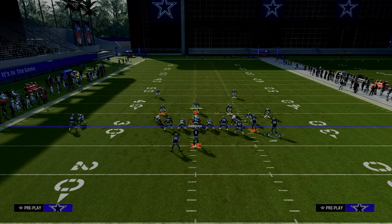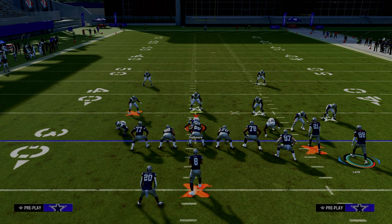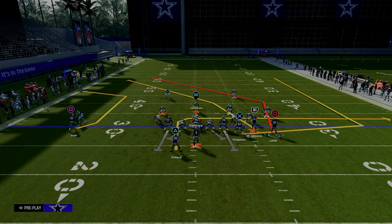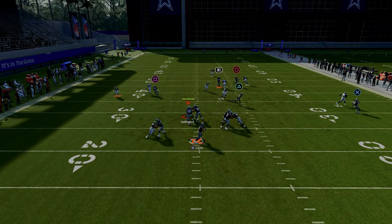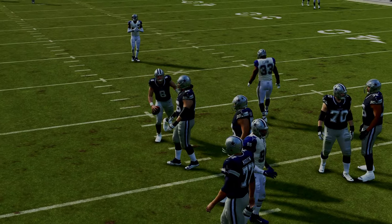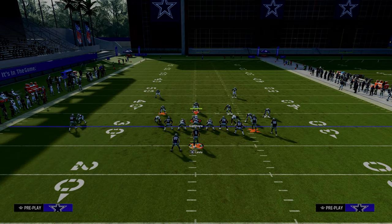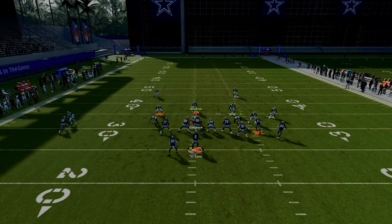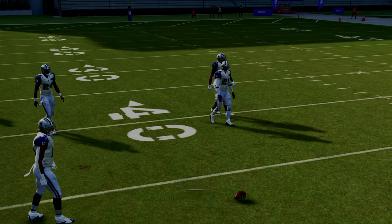One of the most popular adjustments people like to do against gun bunch is typically they're going to put the guy on the left side into an outside third, put this guy on a purple, and basically play a lot of man-to-man coverage on the right because corner routes this year are not as effective at beating man coverage. So even though double post is one of the better plays in the game, the C route's not going to be open against that third. And on verticals, the crosser runs right into the outside third defender.